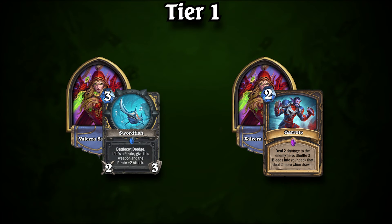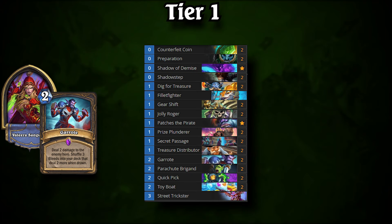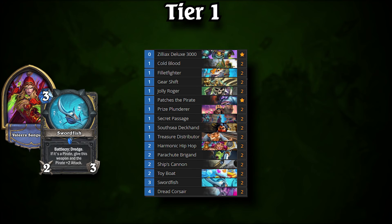The other Secret Passage decks in Tier 1 are Pirate Rogue and Garote Rogue. Like Miracle Rogue and Pack Miracle Rogue, these two decks share the same core shell. Both rely on Pirates for aggression, pressuring hard and early. Where they differ is in their burst option. Garote Rogue uses an OTK combo with Garotes and Street Trickster. Pirate Rogue, on the other hand, prefers to deal damage over multiple turns with Swordfish. Both are highly effective ladder performers.